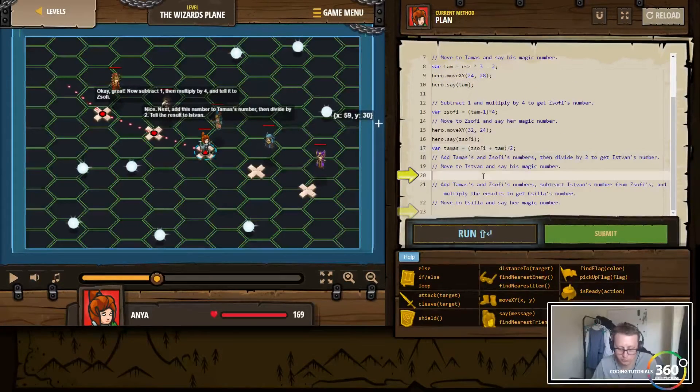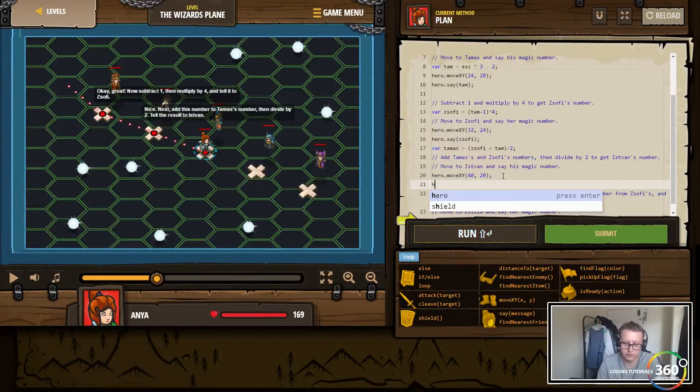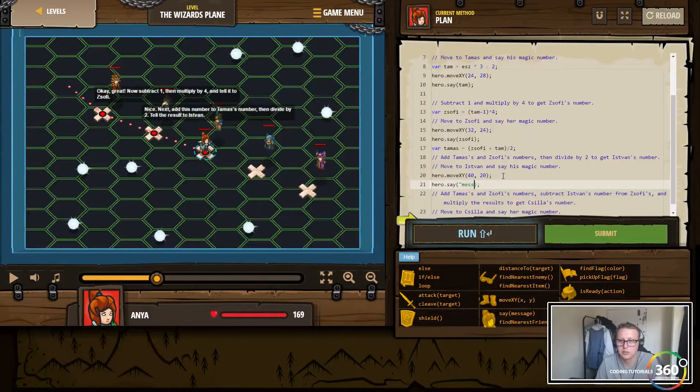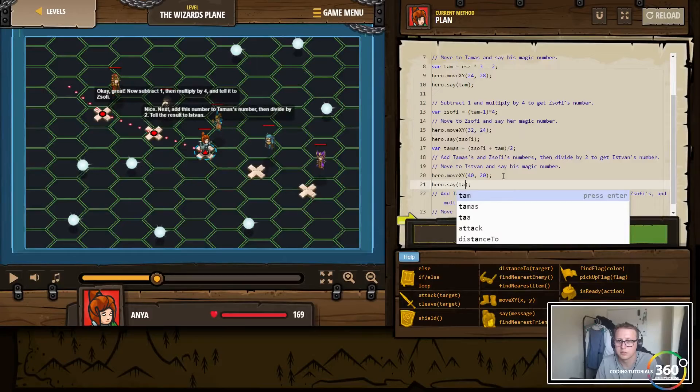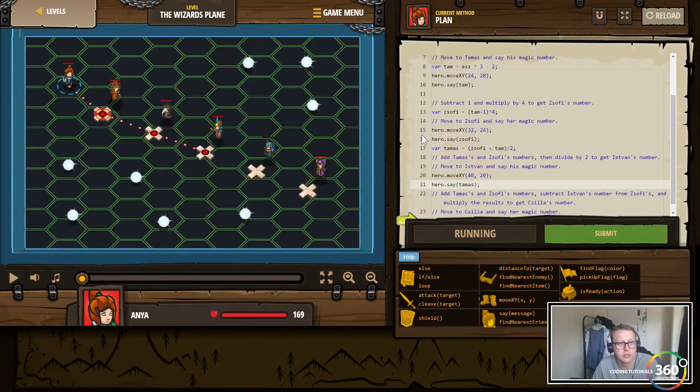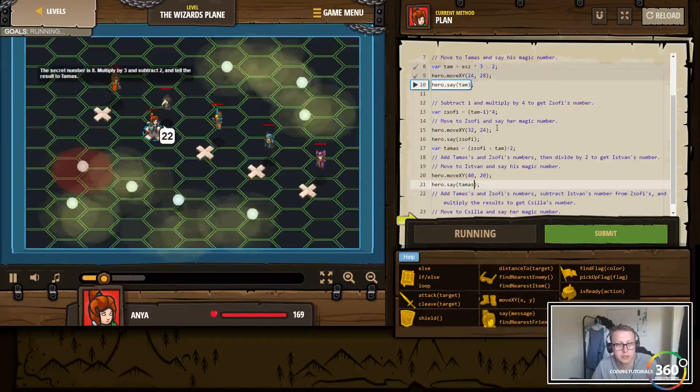Then we want to move dot xy to this guy at position 4d20. And then we want hero dot say Thomas. Now let's go ahead and run that and make sure we did our arithmetic correctly.